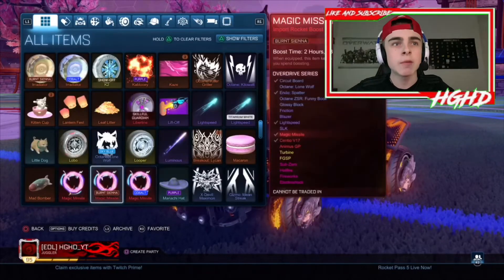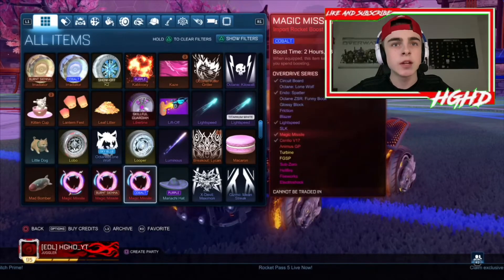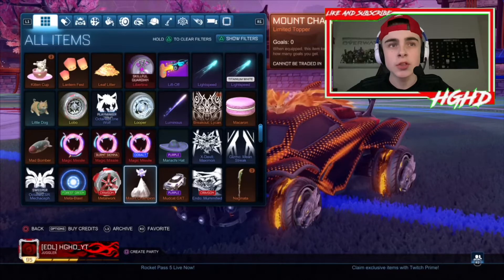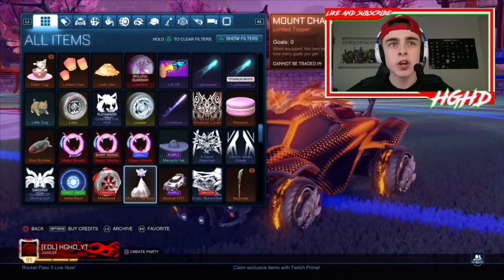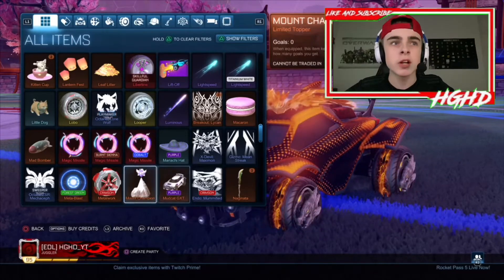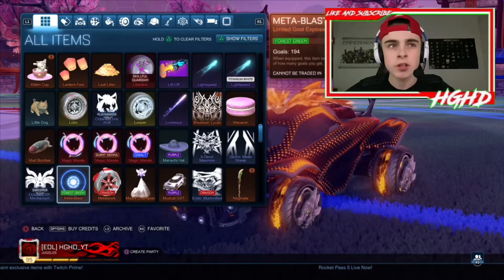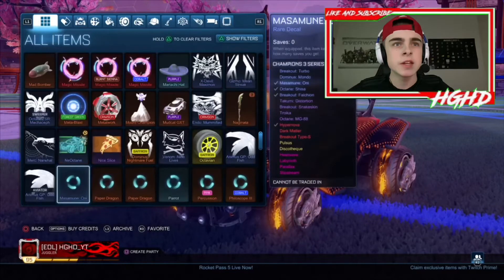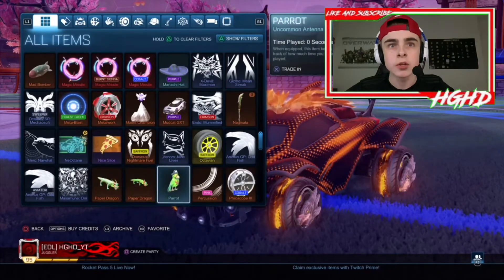I've got some Luminous and three Magic Missiles: the original, burnt sienna, and cobalt. I've got a Mount Champion item which I didn't actually earn - it was on one of my mate's accounts that I traded to myself. I've got a Mud Cat, a Forest Green, and Metal Blast which you can get in the Rocket League Battle Pass. I've also got some banners.